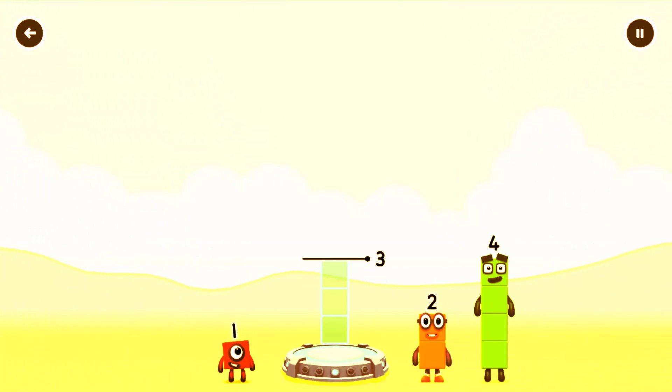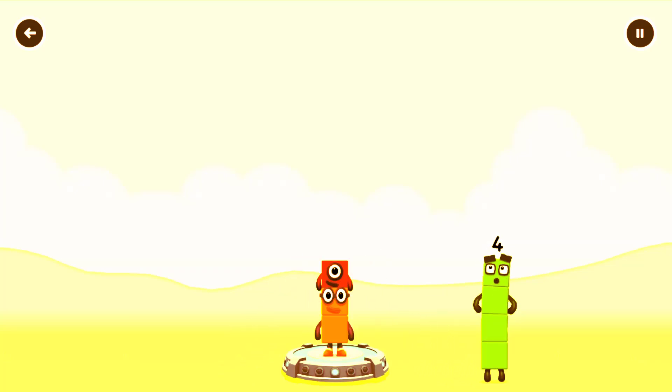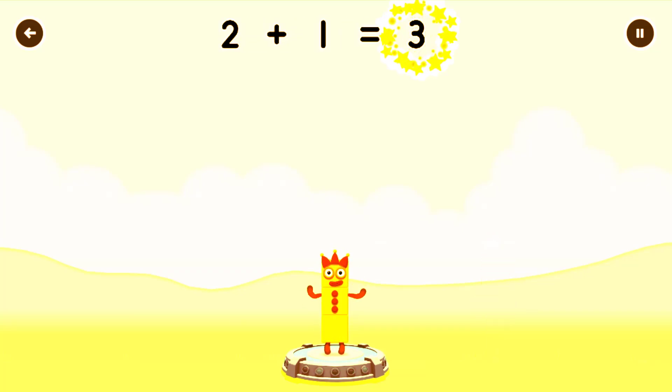Add Numberblocks to make 3. Drag Numberblocks into the middle until you fill all the spaces. 2, 1 — You got it! 2 Plus 1 Equals 3.